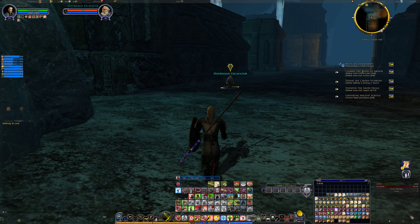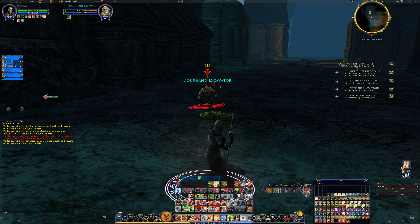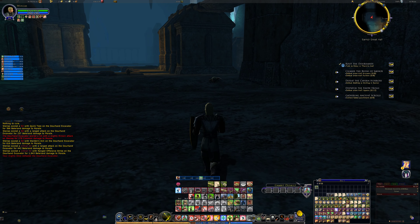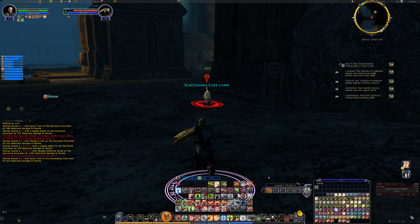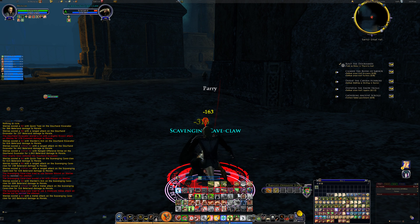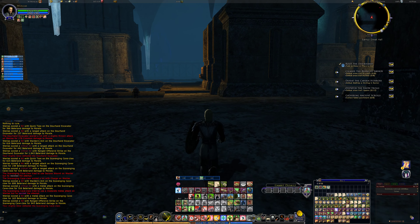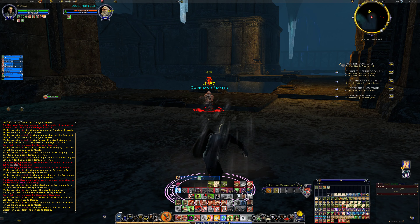So it's Ranged Attack: one, two, and the Finisher. Quick Toss — you can see over here is the Javelin, the next one is a Fist, and then the Finisher. The range is 30 meters, which is quite fine.